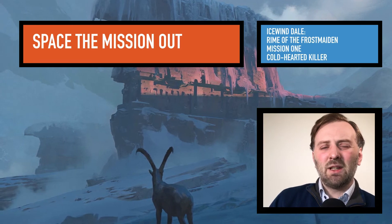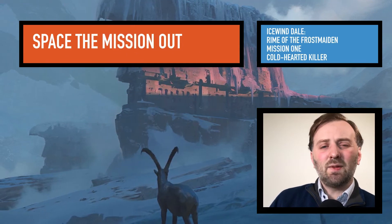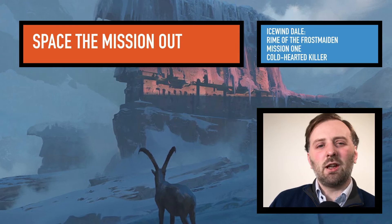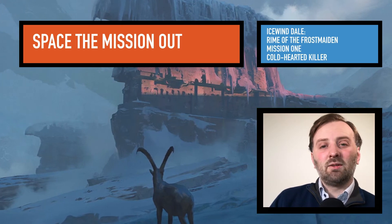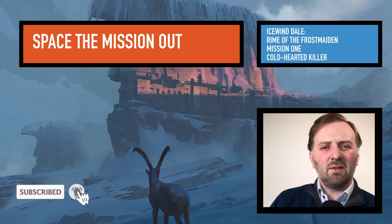The encounter should be deadly but not unfair. Possibly hint about his teleportation skill and his fire weakness so squishy players can stay out of his 30-foot misty step range. It's a hard encounter at level 2 for a group of 4 players, and a medium difficulty encounter for level 3 players.